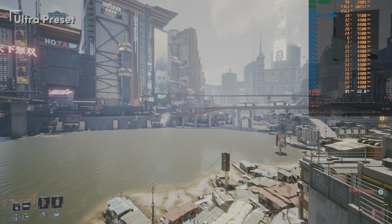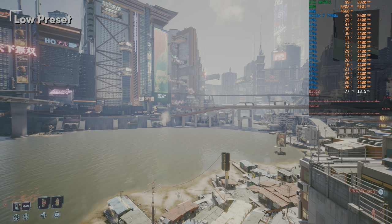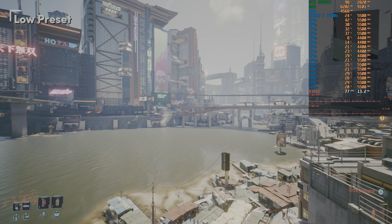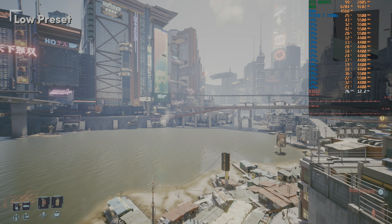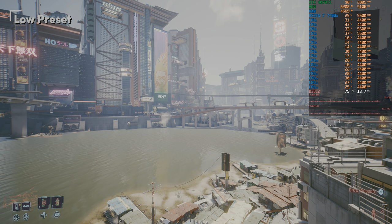Let's see how the low preset does, and this does well, getting about 76-77 fps — so that's an increase of about 69 fps in total. What I mainly notice is that you lose distant shading details. I would have thought that the reflections would be worse, but looking at the water I don't notice that much of a change.